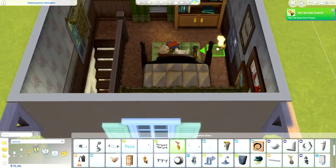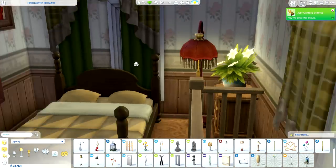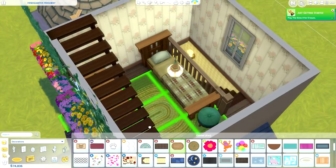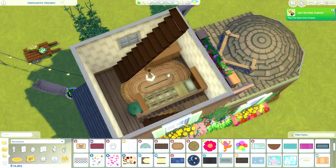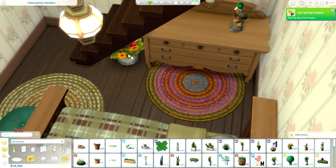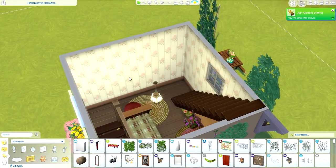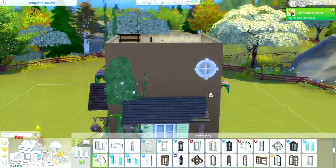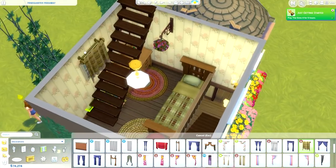Oh my god, bless that downward sizing tool - I'm so thankful they updated that. Some of you might say we've always had that, but no - previously you could only size back down to original size, not below it. Now you can size things smaller than their original size, which is so great. There are so many things we've needed that tool for, like rugs and paintings that are just too gigantic for a normal home. And when you size paintings down they actually get a little bit sharper, which I really like.